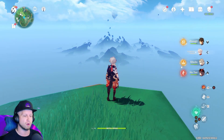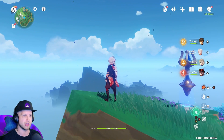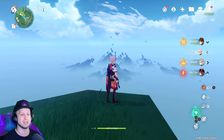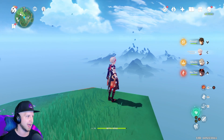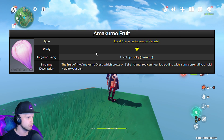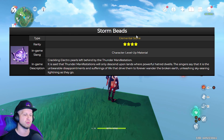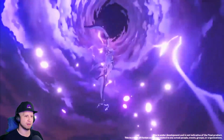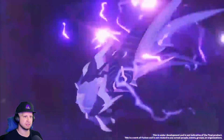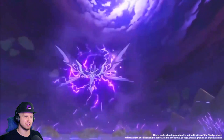We'll be able to go to two new islands. The electro island is apparently going to have the amakumo fruit, as well as the thunder manifestation — which me and my friends keep calling the electro-oceanid, because it's basically an electric version of Oceanid. That's how you'll end up getting the new boss materials as well as the new fruit material.